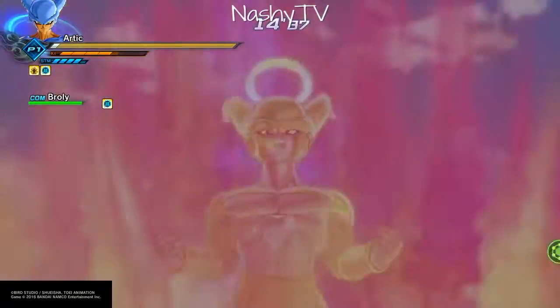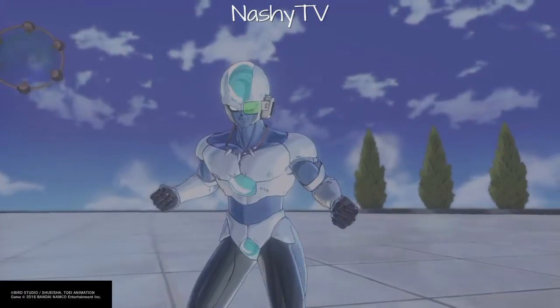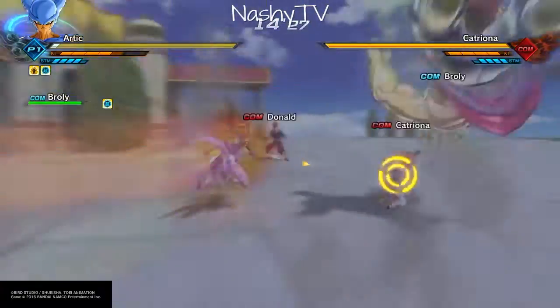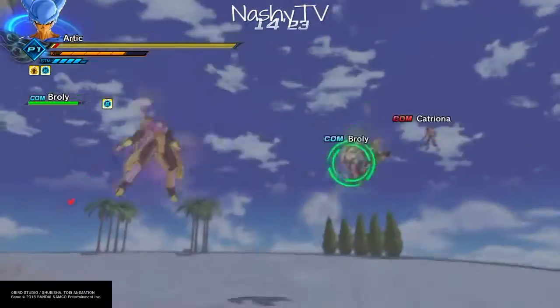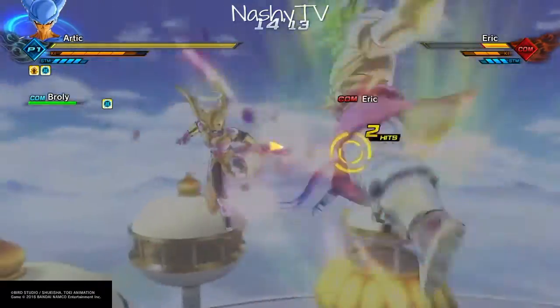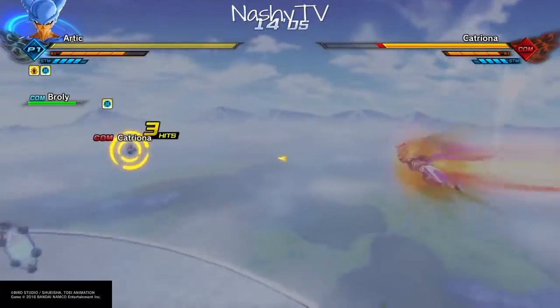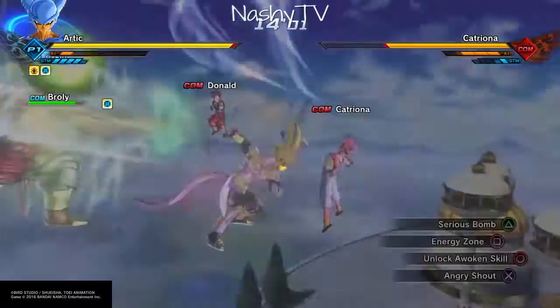You pick this parallel quest and quickly defeat the time patrollers here. You defeat them — as soon as you defeat Tien, Yamcha, and Krillin, they will show up and as soon as you defeat them, you've got to see 'key item.' If you don't see 'key item,' it's not a dragon ball.